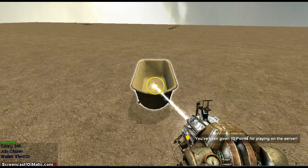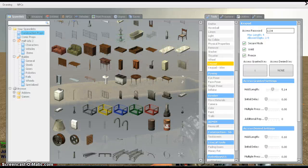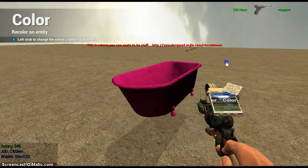Sorry about that — I'm not sure what happened. I actually forgot how to do it. So I'm going to show you how to make a catapult instead. Let's say you want to catapult something across the map — first let's spawn our prop.